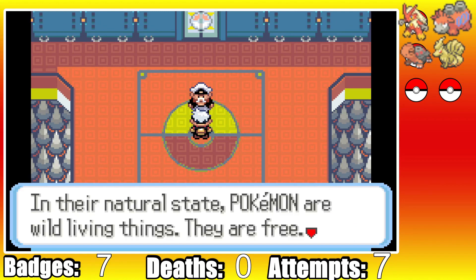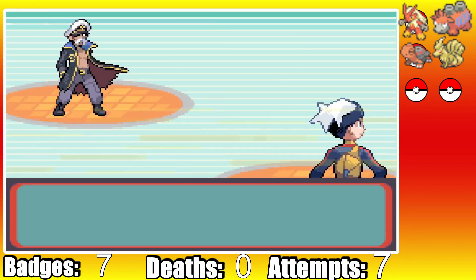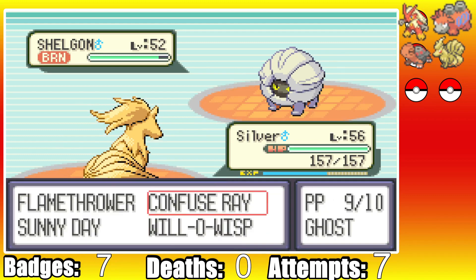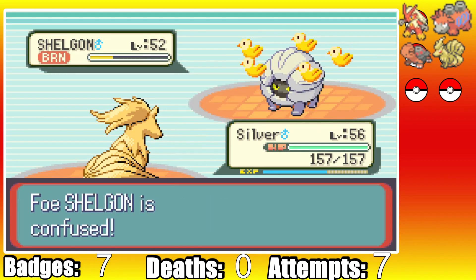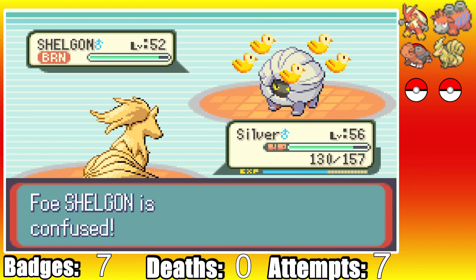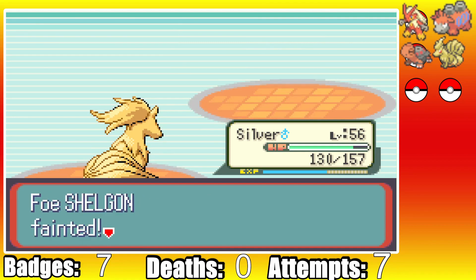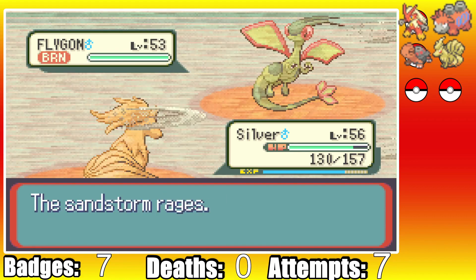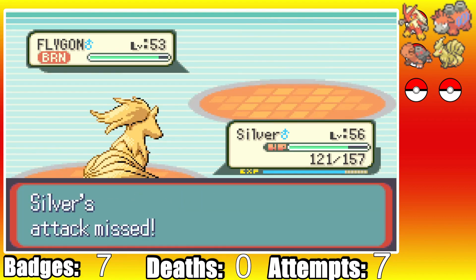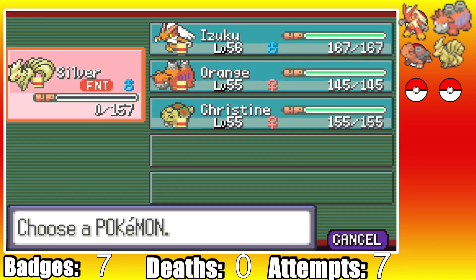Now for the hardest battle yet: Drake. We have just about zero good moves versus Dragon types and no safe way to set up with Izuku. He starts with Shelgon and I start with Silver. We burn it with Will-O-Wisp, hit a Confuse Ray, and Shelgon hits itself on the first turn. I go for a Flamethrower as Shelgon lands a Rock Tomb. Knowing Drake would Full Restore, I use Will-O-Wisp again and then Confuse Ray again as it misses a Rock Tomb. Two more Flamethrowers finish off Shelgon. Next is his Flygon, who sets up a Sandstorm as Silver burns it. He goes for Dig but thanks to the burn we live, though it crits bringing us into the red. I set up Sunny Day, but Flygon outspeeds and ends Silver's life with a Dragon Breath.